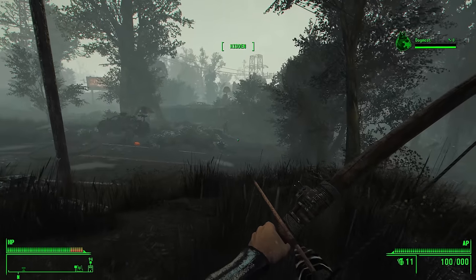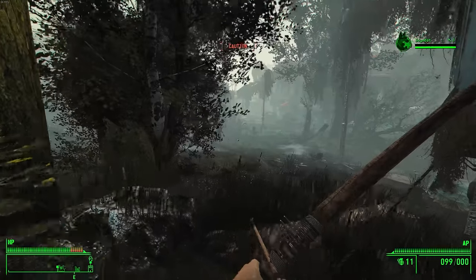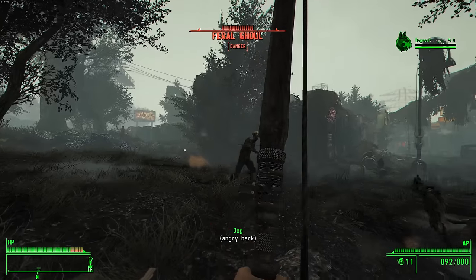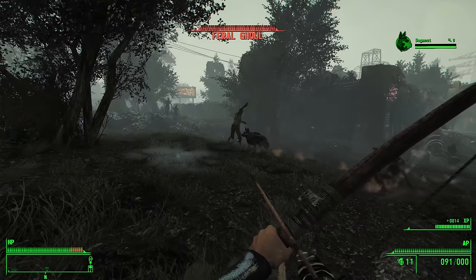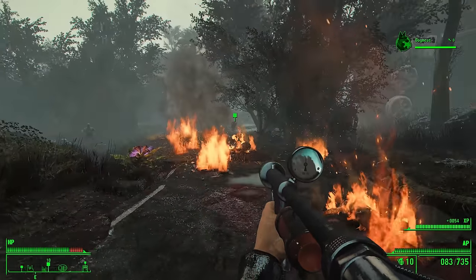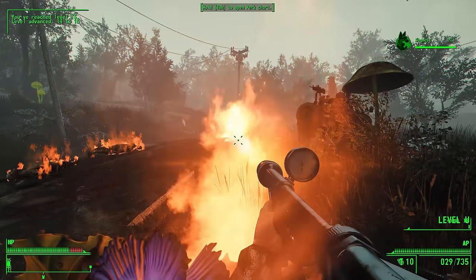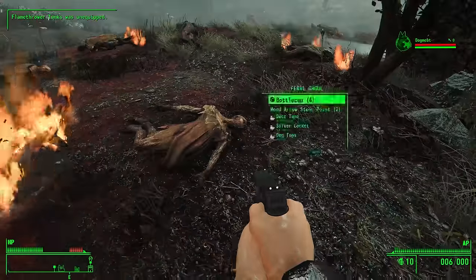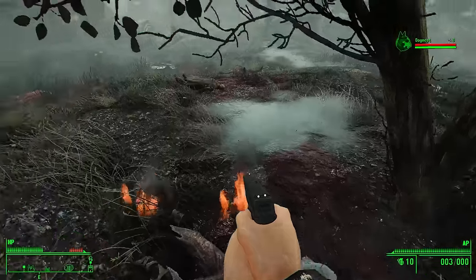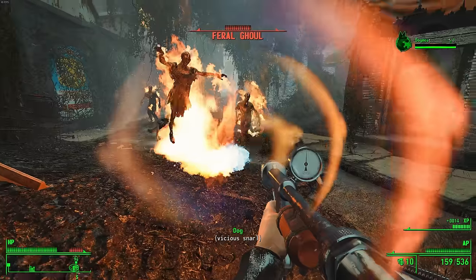Then we launched our assault on Lexington. The place was loaded with ferals, so I came prepared. In an attempt not to alert the entire ghoul population, I stealthily engaged the ferals on the outskirts with a bow and arrow. It was going fine, but a bunch of ghouls found me anyway and things escalated quickly. I had no choice but to whip out the M2 flamethrower, and it melted the horde like butter in a furnace. The only downside is that it's not the best weapon for getting headshots, so some ghouls came back to life — but I made sure to double-tap all of them with my Glock. I used the same combat tactic throughout the Battle of Lexington, and it proved to be quite an effective strategy.